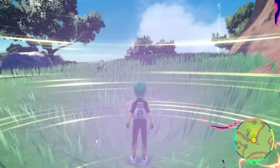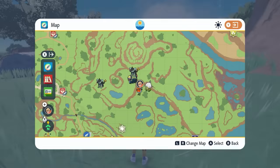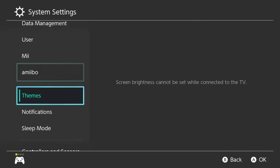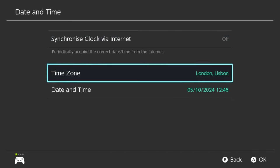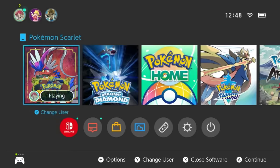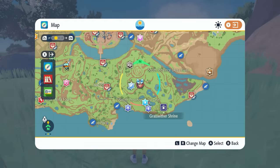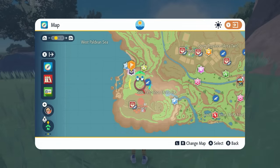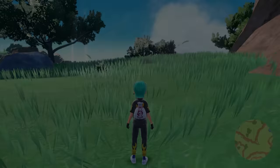If you want to farm this raid over the weekend and run through Incineroar over and over again, you can respawn it on your map using the time exploit. Open your map, hit the home menu, then go into System Settings, then System, then Date and Time. Make sure synchronize clock via the internet is off, click into those options, toggle through without changing anything in date and time, then come back into your game and all your dens will respawn on your map. Find the 7-Star Tera Raid den and rinse and repeat.